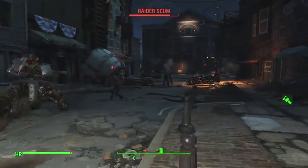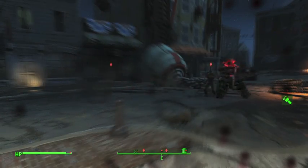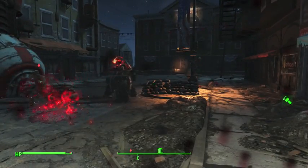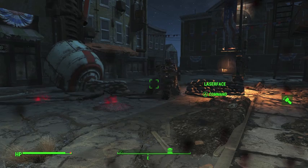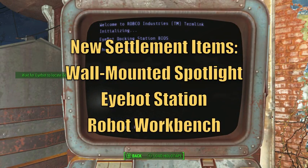You can basically make yourself a pack mule that's got laser guns. You can make some really powerful companions and then sit back and watch them clean house with some of these combat mods. As you finish the main quest, you're also going to unlock some new settlement options, like the wall-mounted spotlight and the iBot station.